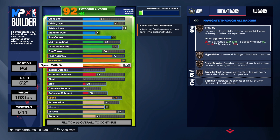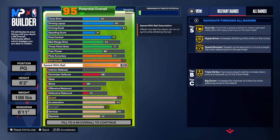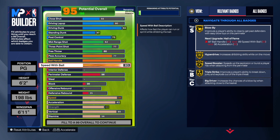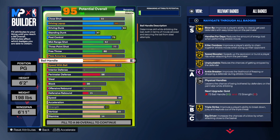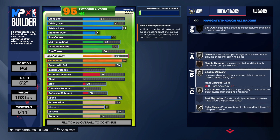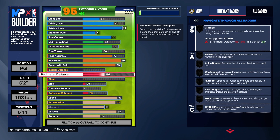For speed with ball, we take that to an 83. Coming down to speed and acceleration, we take those up to get the badges we need. We get triple threat on Gold, speed boost, hyperdrive, blow by, handle for days on Gold, unpluckable on Gold, ankle break on Hall of Fame, and physical handles on Silver — that's why I took the strength to 63. We also get needle threader, diamond relay passer, touch passer, and break starter. We get rebounding on this build too, which is a nice bonus, though it's unfortunate for the shooting side.